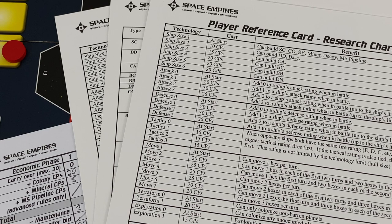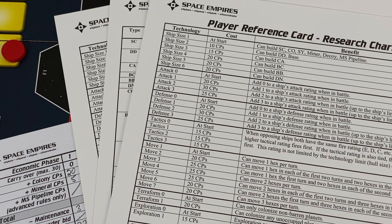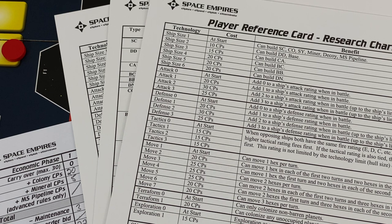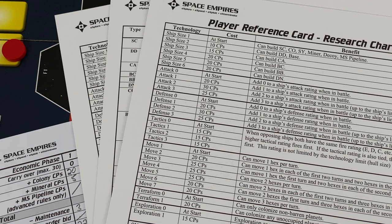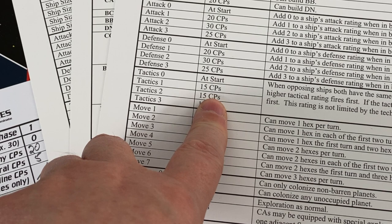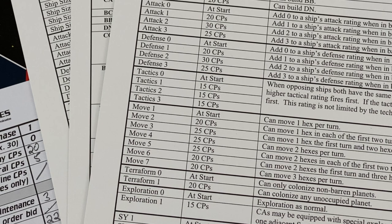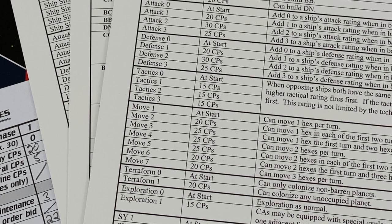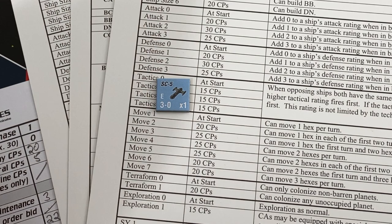Tactics is also not unimportant. I think the Doomsday Machine always has a tactics rating of 2 already, which is pretty high. This acts as a tiebreaker for who fires first when ships have the same attack order. Looking at the scouts, they have an E attack class, which is very late - first all the A's fire, then B's, and so on. The scouts are very late. If two E's are fighting each other, tactics would break the tie - whoever has the higher tactics rating fires first.